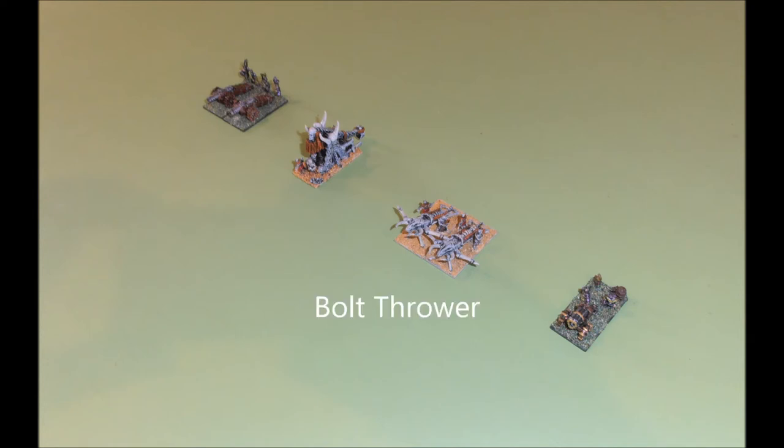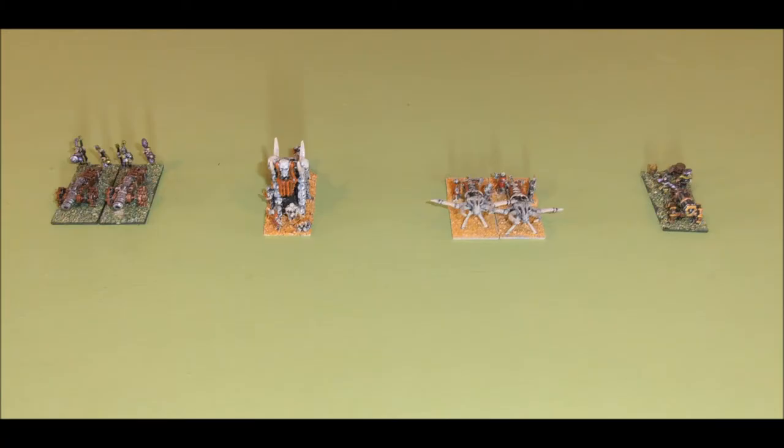Moving on to centre right, we have a two-stand artillery unit with medium range and armour-piercing — in this case, undead bone-throwers. This sort of artillery has two shots per stand, completely ignores armour, and has a range of 40cm. Once it has hit its target, it will also travel straight through the target stand and cause an extra hit on up to two stands positioned directly behind the first. It's worth noting that the High Elves and Dark Elves have access to repeater bolt-throwers, which function differently: they have the same 40cm range but do allow armour saves, and produce three shots per stand.